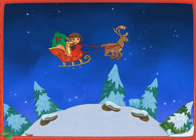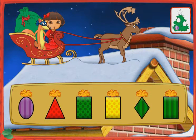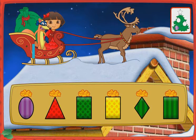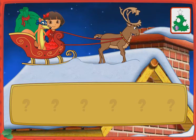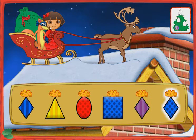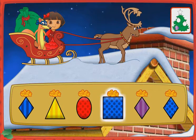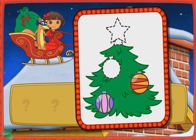Una casa! I see a house down below, let's land and deliver some presents. Let's help Swiper deliver the presents. Listen to Swiper's clues and then click on a present. Which present do we need to deliver, Swiper? Look for a present that's green and shaped like a rectangle. That's the present I need! Okay Swiper, which present is next? Look for a present that's blue and shaped like a diamond. Way to go! Look Dora, an ornament! We need two more! Great Swiper, let's keep finding presents to deliver!